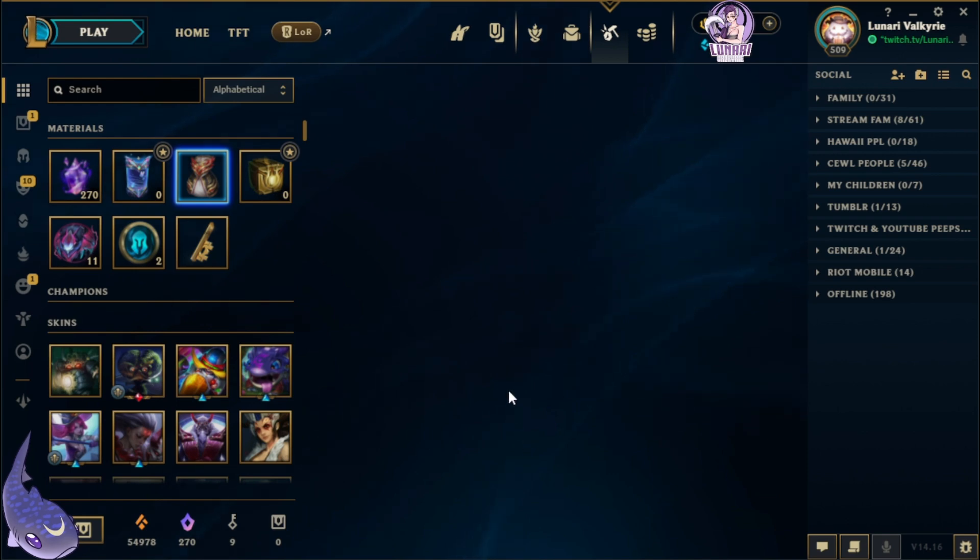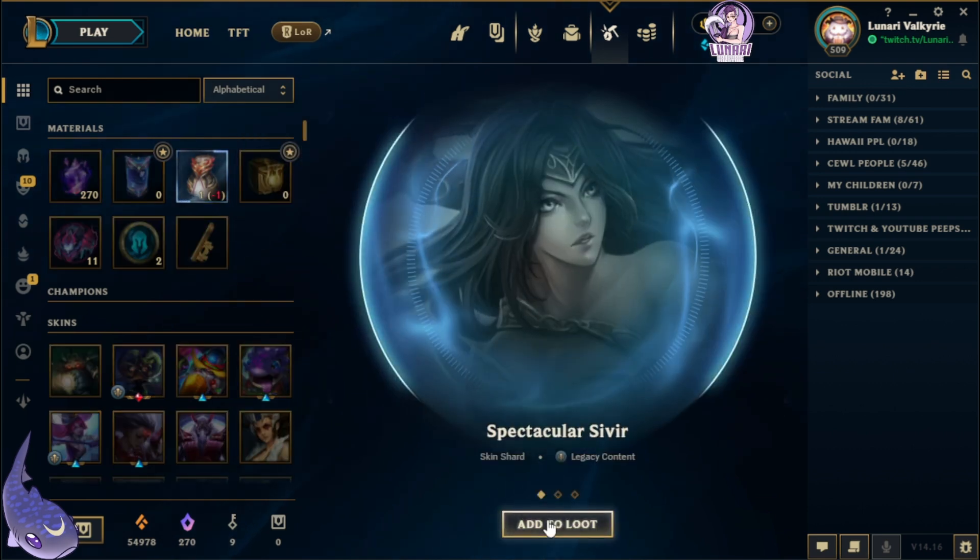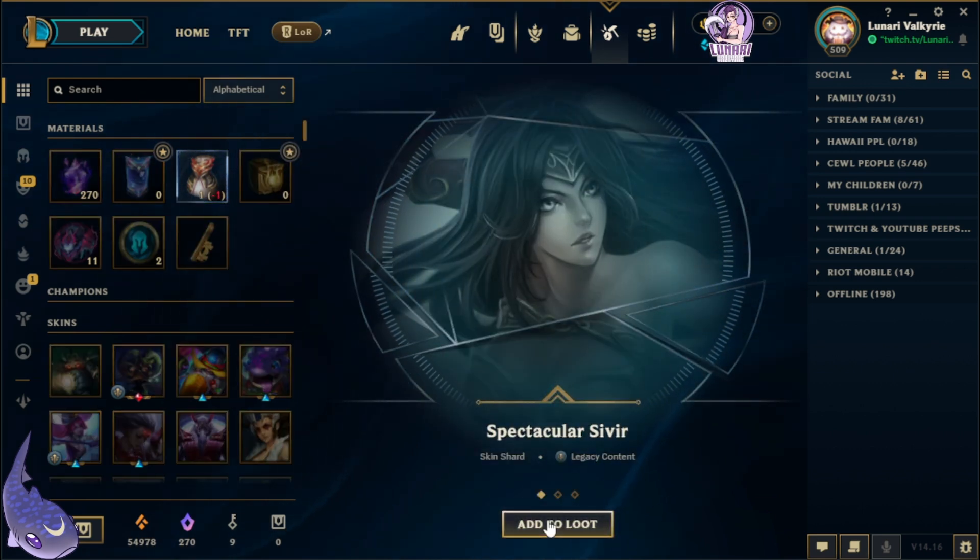The grab bag, which by the way has a loot refresher, contains two skin shards worth 975 or higher, one skin shard worth 1350 or lower, a bonus chance at mythic essence, and two random skin shards. From it we got Spectacular Sivir, Pentakill 3 Lost Chapter Sona again, and Bloodstone Taric.